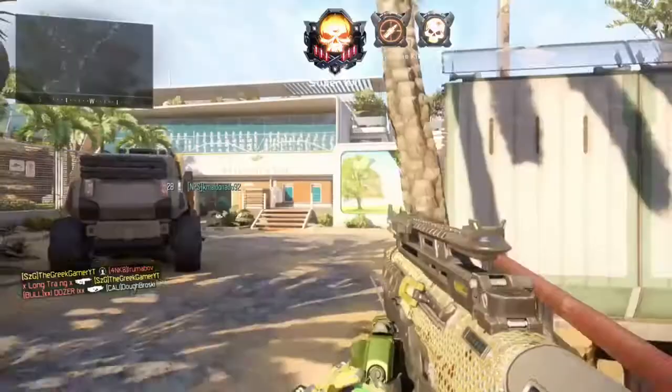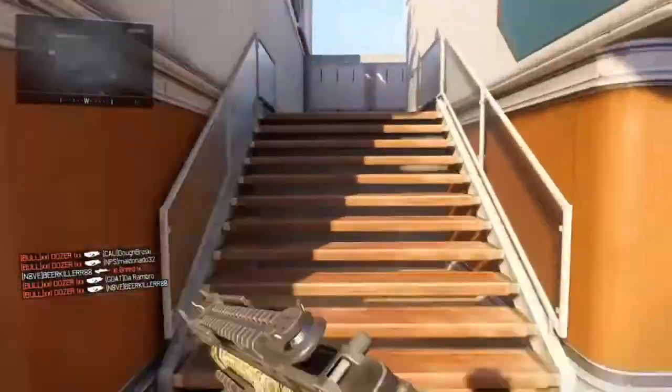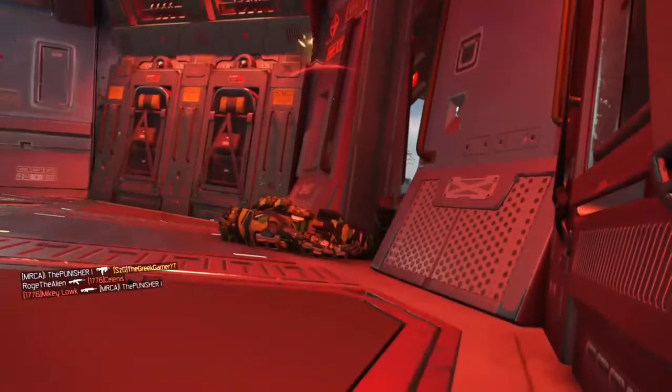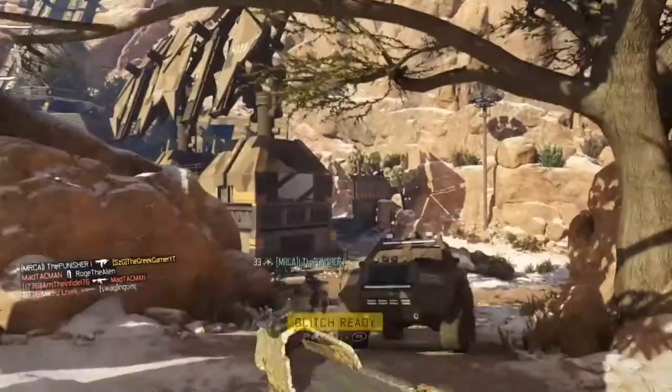I recommend using a sight, but if you don't have one, it's fine — just go for it. It's obviously easier on close-quarters maps. You guys also need to watch out for those really annoying teammates in hardcore. I'm looking at you, Punisher — didn't even kill you once, but okay, I'll let it slide on this one, dude.